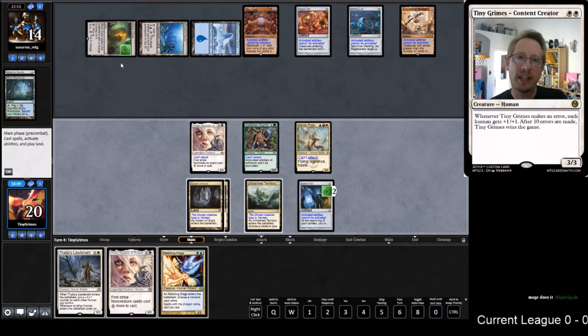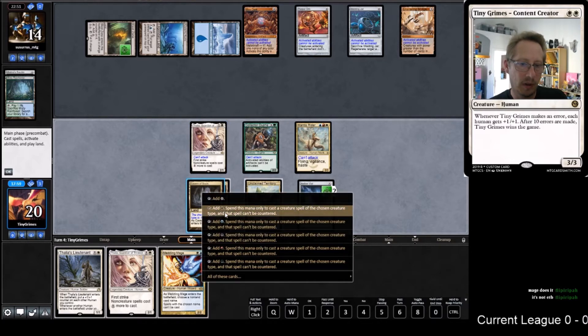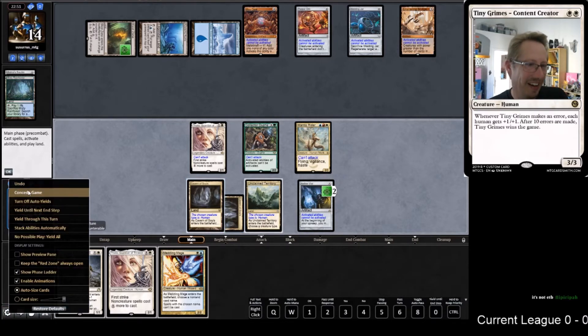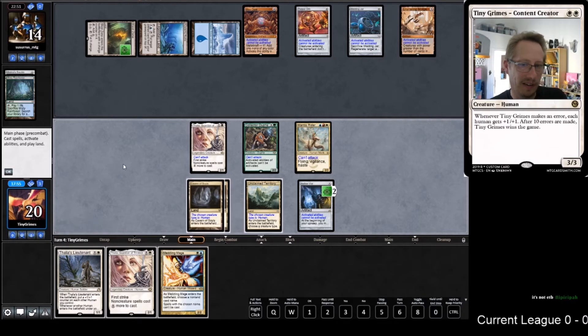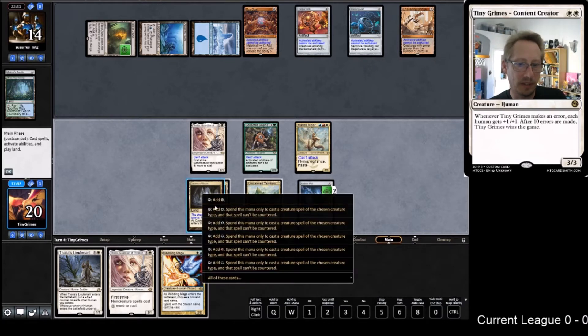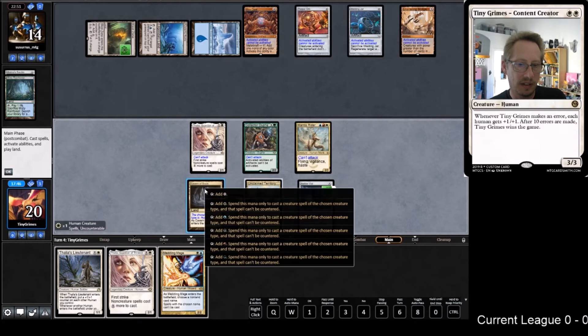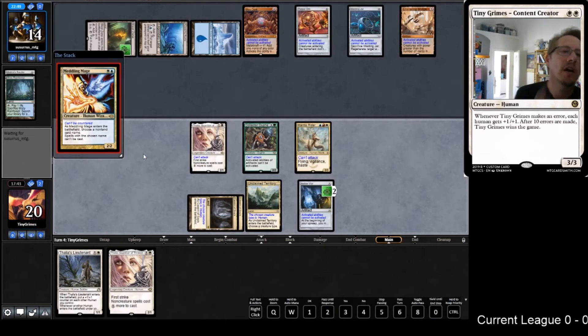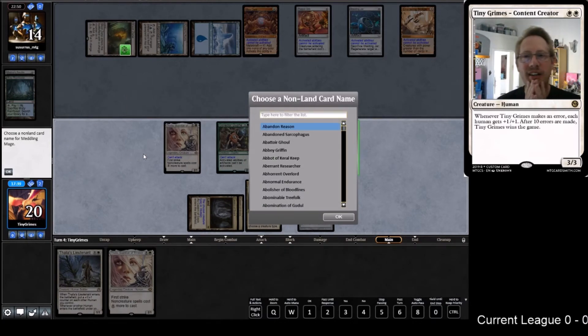Can't play Urza so if they draw one it would be stuck in hand. I'm trying to figure out - will Meddling Mage name something? We can't name anything with Meddling Mage due to Torpor Orb. We're just going to play the Meddling Mage and name something we can get stuck in their hand. Let's think - what's a four-of in that deck? We could name Thopter Foundry in case they draw that. Let's name Thopter Foundry.